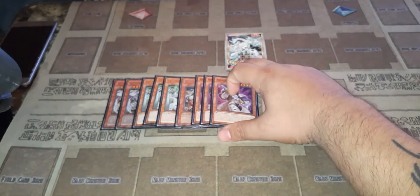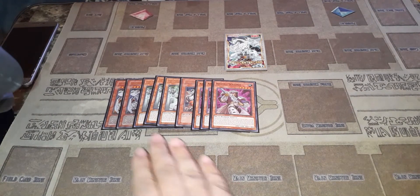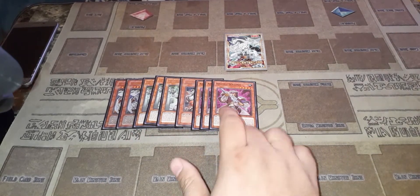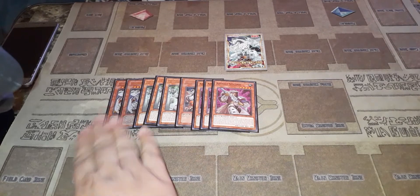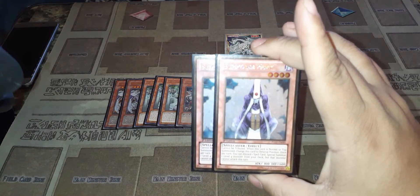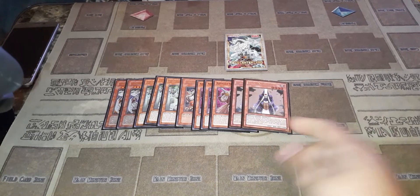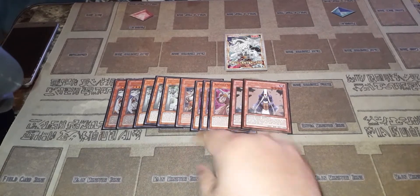Assault Sentinel lets you tribute him to special summon any card that lists Assault Mode Activate in its text. If you use his effect to special summon, he locks you into synchro. But with Side Reflector you can link summon or do way more. We also run two Summoner's Monks — if you have a dead spell in hand you can use his effect, ditch a spell, summon Assault Beast or Assault Sentinel from deck and go the same route, or go into Dragoon.